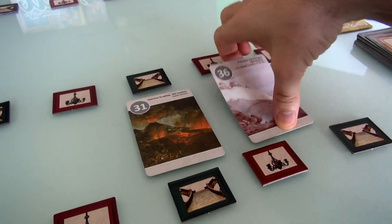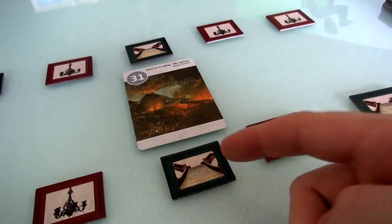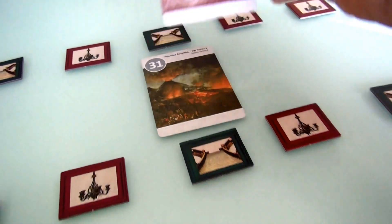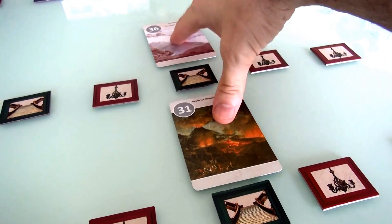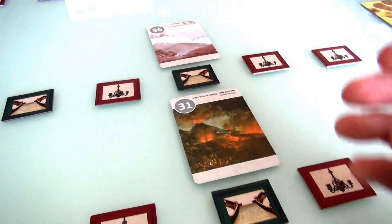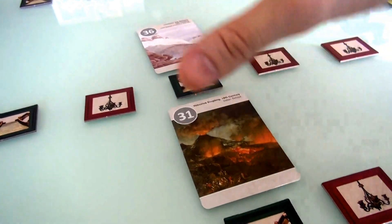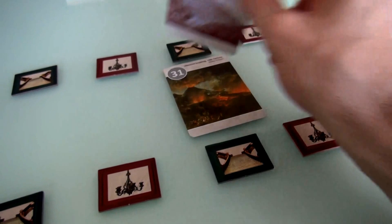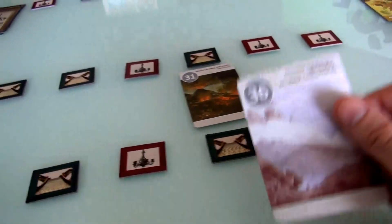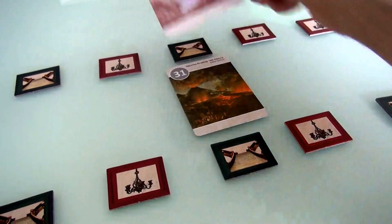If you have pieces of the same type above or below each other and connected by a staircase, you get three bonus points. So a piece worth one point connected by a staircase to another same-type piece is worth five points total. So that's one of the decisions you're having to make — taking into account where the staircases are, because there are potentially a lot of bonus points for stacking pieces vertically. But there are also points to be had going horizontally as well.